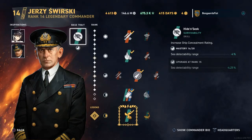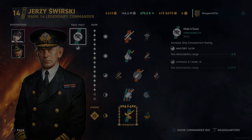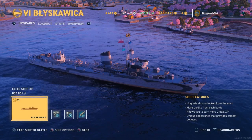Hey guys, Steve O'Leary. Today we've got a look at the tier 6 Polish destroyer Biscuit. Swirsky on the screen there — notice his base trait: increase ship concealment rating. That can be applied to all ships. If you put it on destroyers along with Bay, that's how you get the double concealment build.